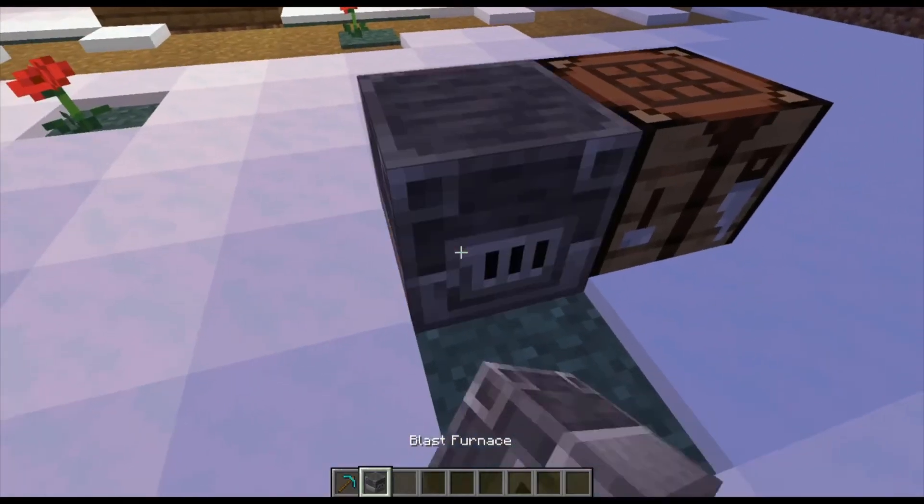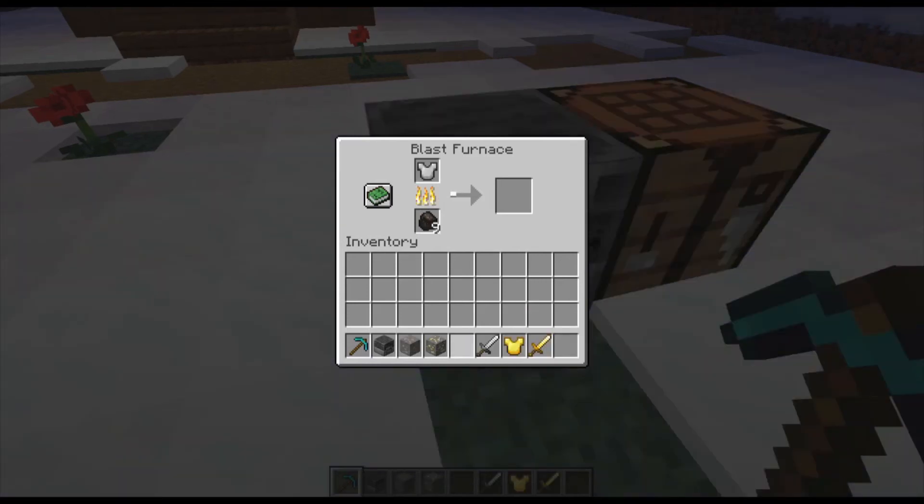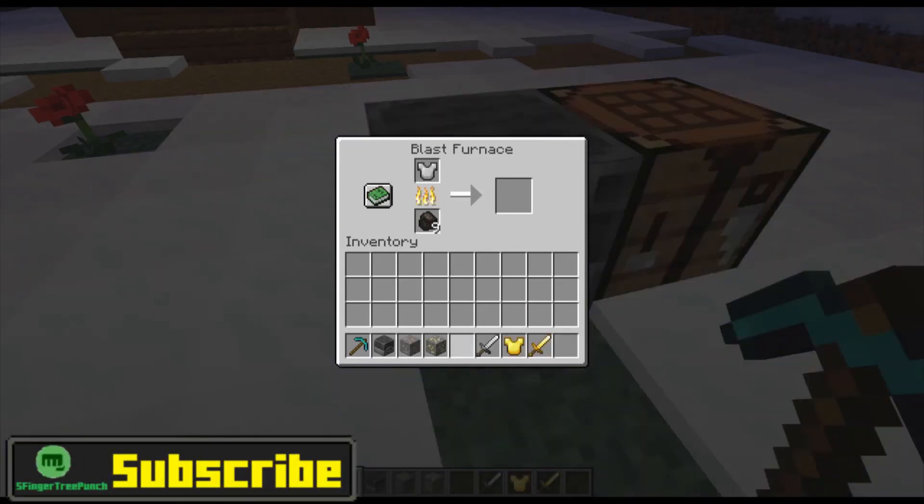The blast furnace will smelt all your ores and any of your metal gear or weapons twice as fast as a regular furnace. Of course it uses the same amount of fuel, but it'll be way faster.